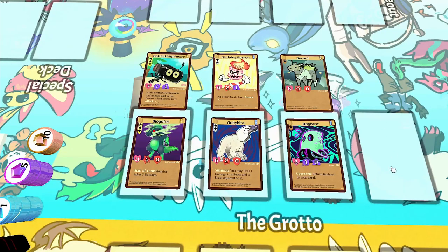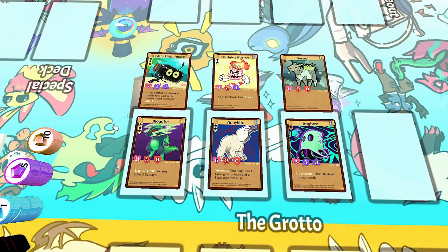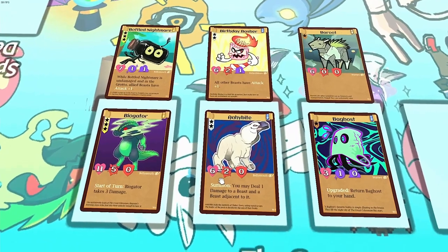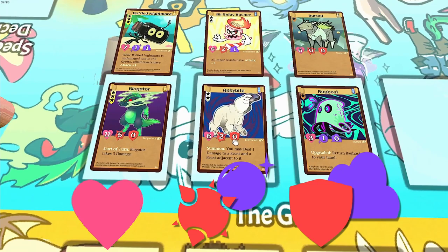Before we move on, let's talk about the stars of the show: Grotto Beasts. Magical, powerful, and a little bit silly, they are your number one allies in your fight. Each grotto beast has a couple stats. In the top left of each beast you will find its star rank, which starts at one and can go up to three. Beasts with more stars are stronger. Each beast also has three more stats on the center of the card: health, attack, and defense. Health is how much damage the beast can take before it's destroyed, attack is used to attack enemy beasts, and defense will absorb damage from your opponent's attacks.